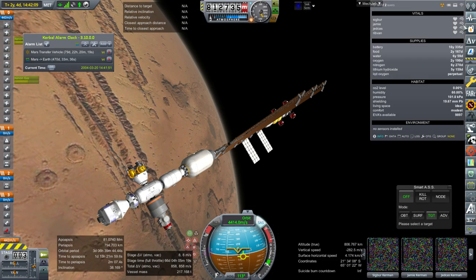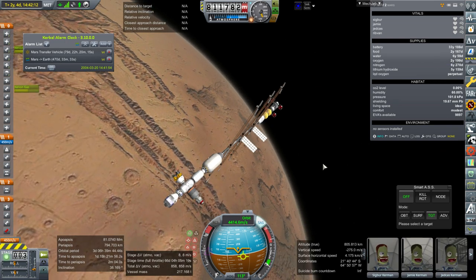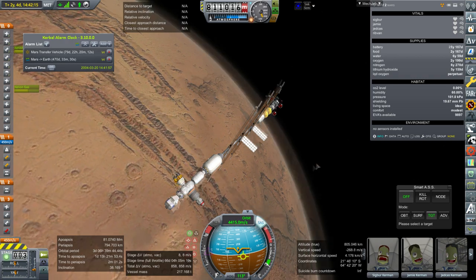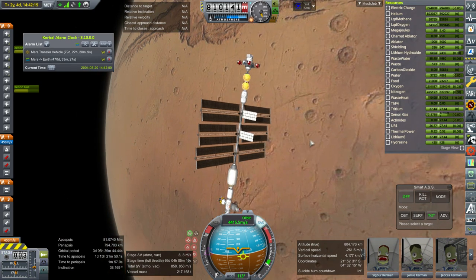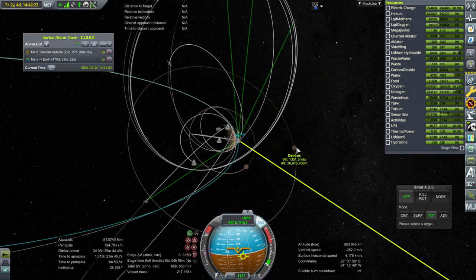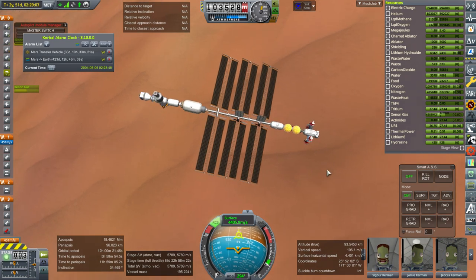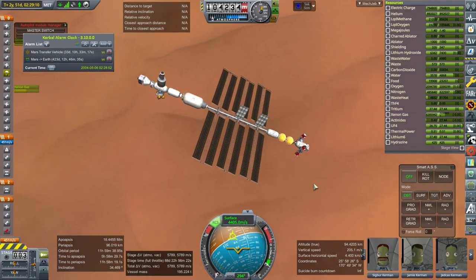What do we have as far as supplies? It says two years and 167 days of food, six years of water, two years and 199 days of oxygen, plenty of nitrogen and lithium hydroxide. They didn't reduce their stress any from having extra supplies, but here we are. I want to bring it down to a lower orbit, and I think we're going to have some sort of Phobos and Deimos landing. Things have gone rather wrong in terms of fuel consumption.